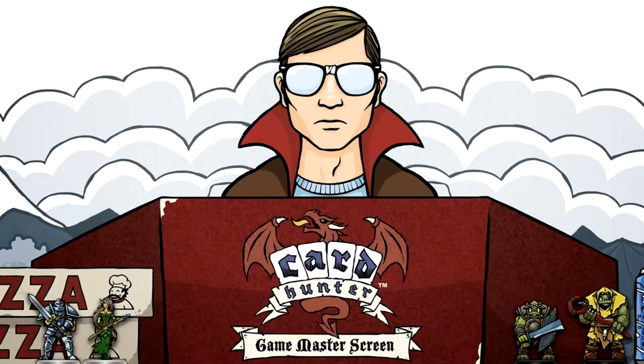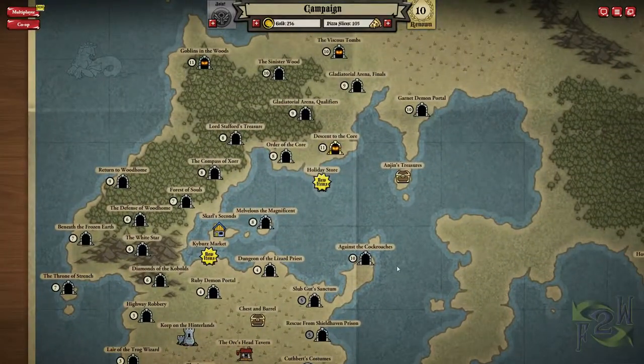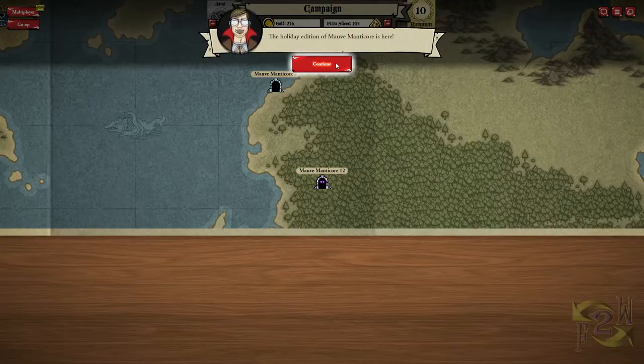Card Hunter is a tongue-in-cheek, turn-based, co-op or single-player game that is quick to learn and has enormous depth. It firmly plants itself in the deep nerd camp by combining mechanics from deck-building card games and tabletop role-playing games.